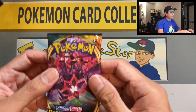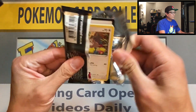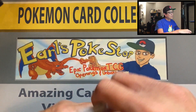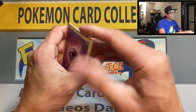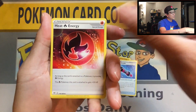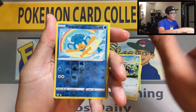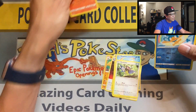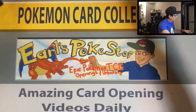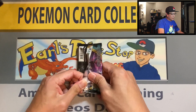Don't get me wrong, Darkness Ablaze is a pretty good set, it's just that I've been having horrible luck pulling gold cards and hyper rares — not like Rebel Clash, I was getting awesome cards opening Rebel Clash packs. With Darkness Ablaze, not a lot of luck. Panpour reverse, Heatran hollow — second hollow pull, guys. Keep going, can't stop now.